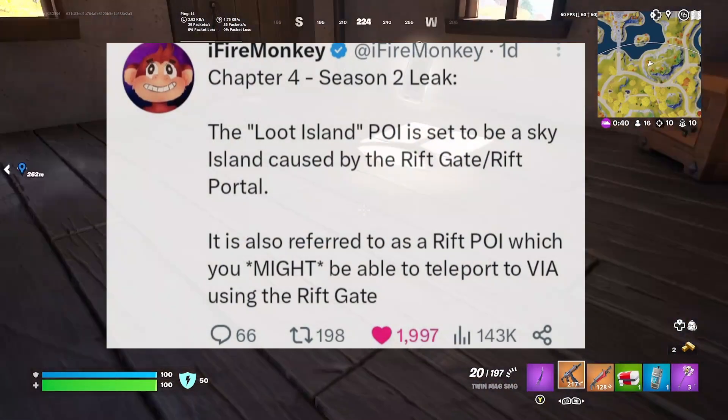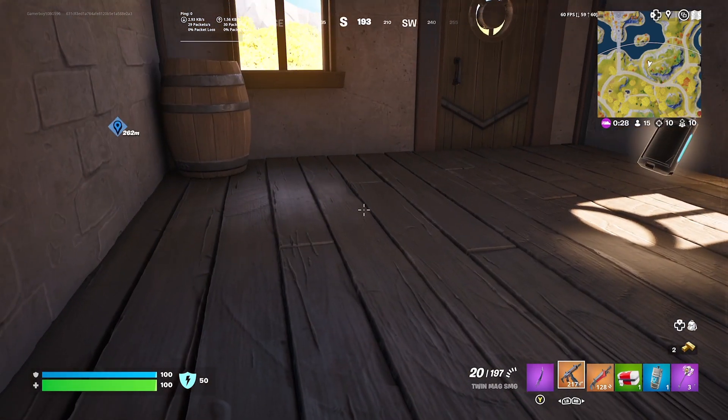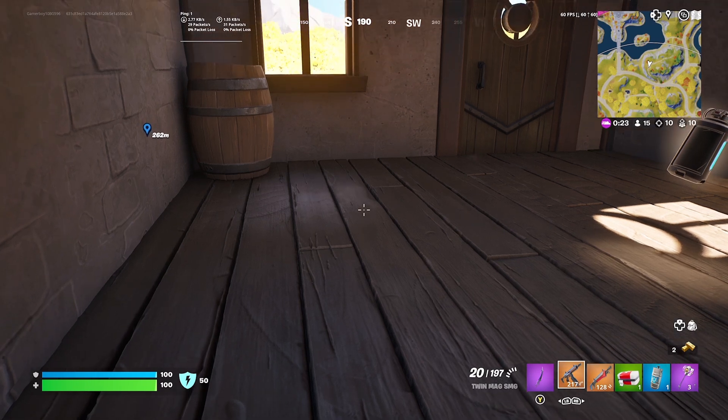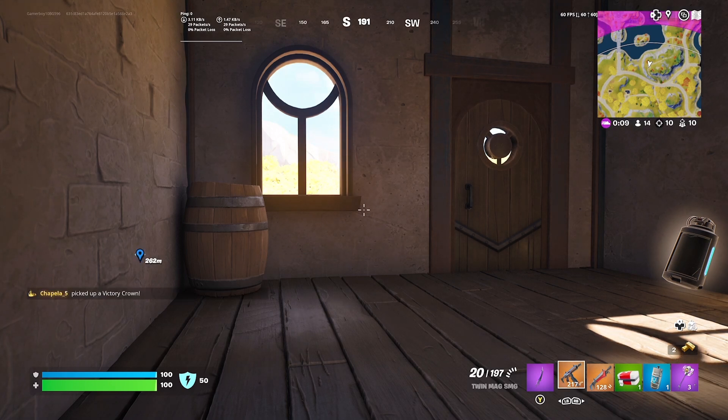The Loot Island POI is set to be a sky island caused by a rift gate — a rift portal. It's also referenced as a Rift POI, which you might be able to teleport to via the rift gate. It would be a cool feature and people on Twitter seem excited about it, though it's not fully confirmed yet.